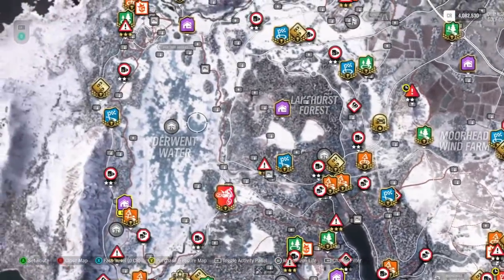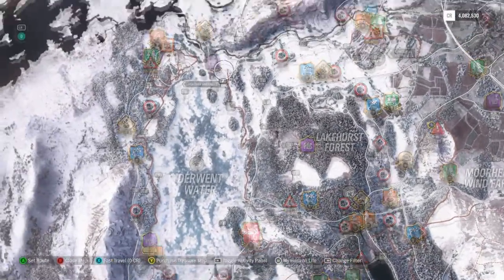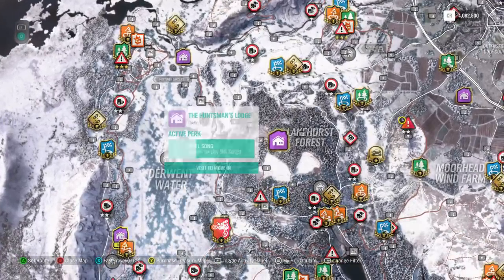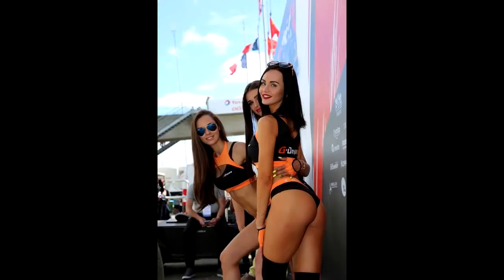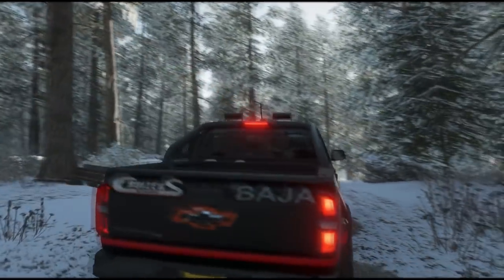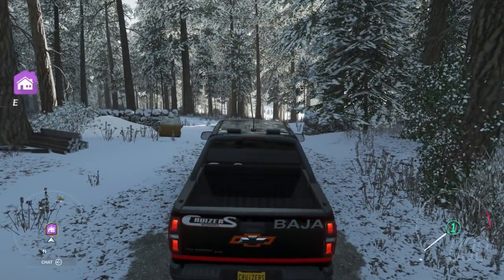For this Forzathon weekly challenge, you're going to want to buy the Huntsman's Cottage, located here on the map. It's on the cheap side of the properties, but it still comes with some important perks like the 10 super wheel spins and, most importantly, unlocking the skill songs on the Horizon radio stations.